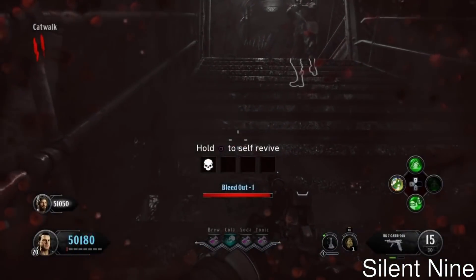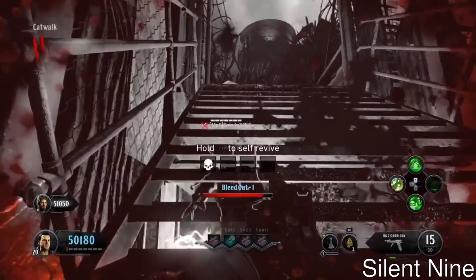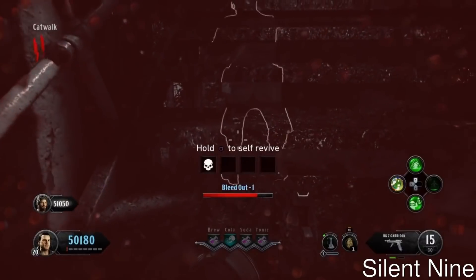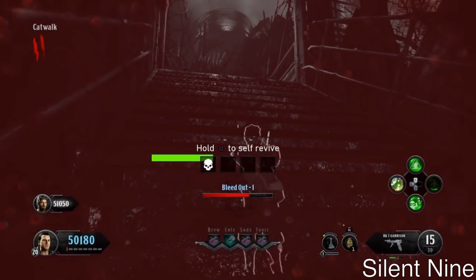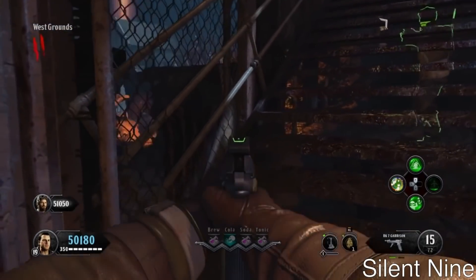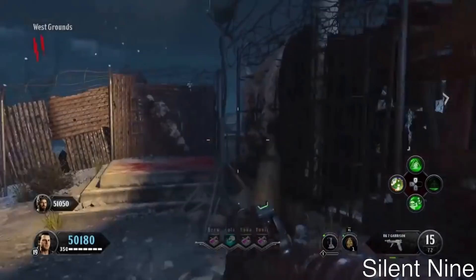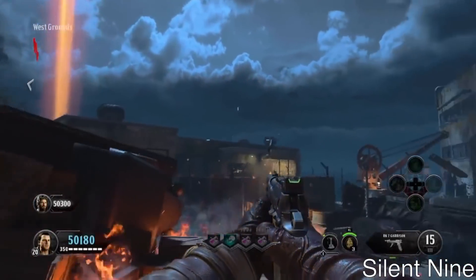Once you kill yourself, you want the other person to use the Nowhere's But Here elixir. If done correctly, they should teleport right under the catwalk, as you can see right there. The other player will not be able to revive you once you go down, so you'll have to wait through a whole wave. The only way I revived myself is because I'm on custom mutations with self-revive, so keep that in mind.